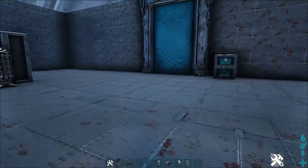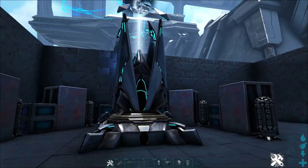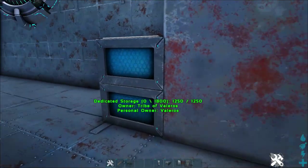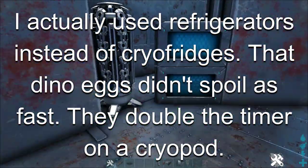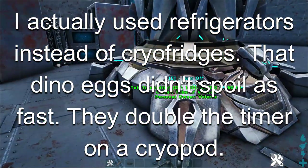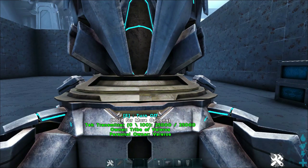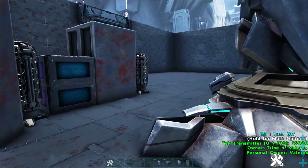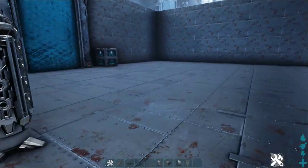You will have to build up to that. This is what I normally used in my trading post when I played on official — I had one transmitter in the middle, and then I had my dead storage, a vault, and a cryo fridge, and they were all within reach of the transmitter. So if someone was bringing tech structures over to my base to pay for eggs, or buying resources with tech — whatever the case — I had access from the transmitter to every single one of these vaults and dead storages.